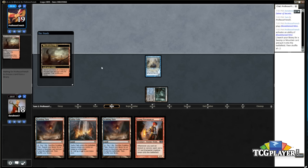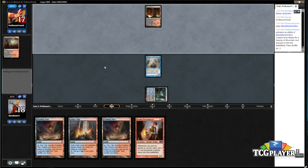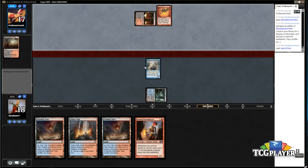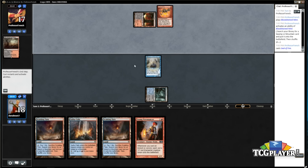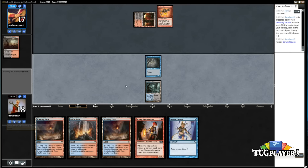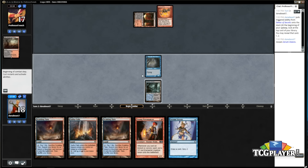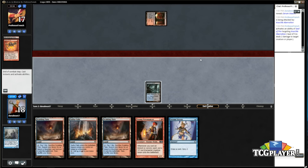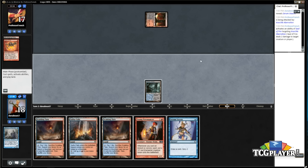Thoughtseize here — I can Serum Visions into more gas, a Bolt would be good too. I'm just going to flip it and force him to use the Seal of Fire. Do we play out Young Pyromancer or Thought Scour first? The problem with playing out the Pyromancer is he very likely played the Seal of Fire over Inquisition of Kozilek, so he might have it and could just Terminate it. If we draw another cantrip and get a 1/1 out of it we can beat Liliana pretty easily. So I'll play Serum Visions — that seems fine.